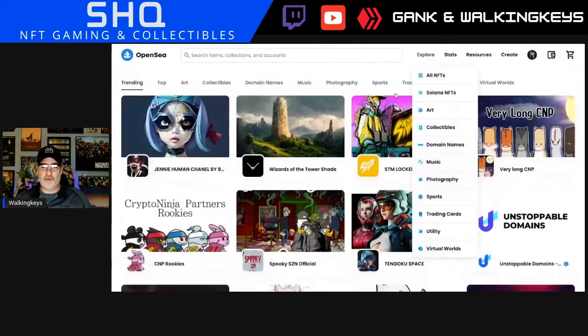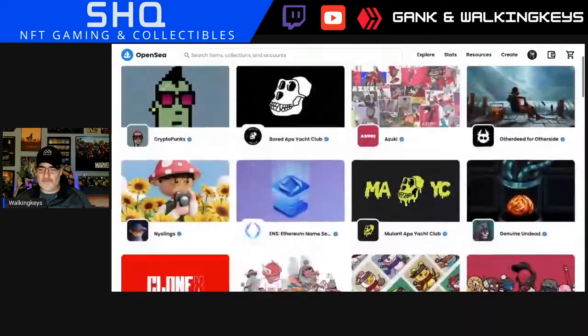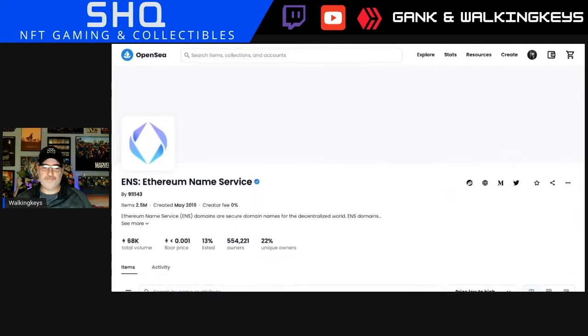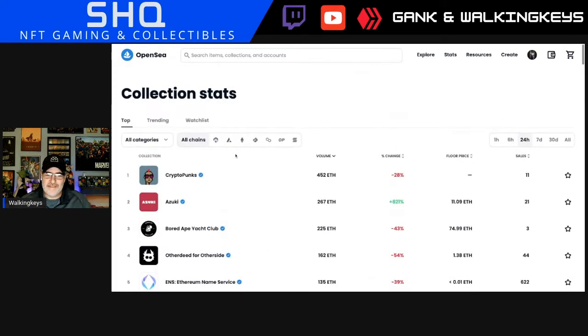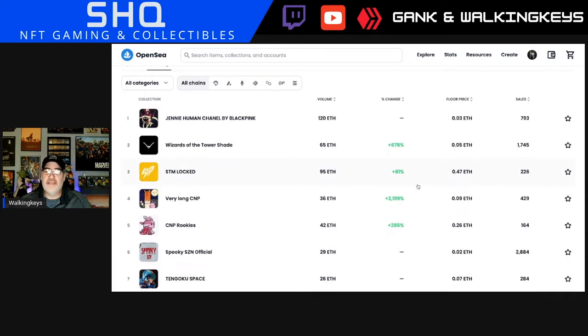You can go to Explore and look up all kinds of stuff. You can do the top ones — you've got to spend some money for those. For stats and rankings, this is important — when Rooney hits, this is where we want to be. When new things hit and do really well, they pop on here. We need Rooney to get on trending and stay there for a while.